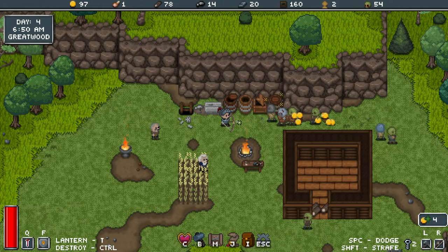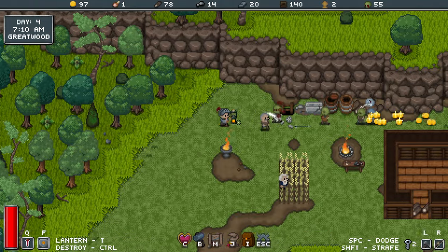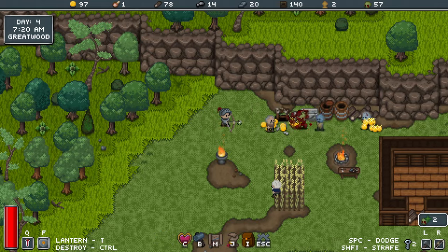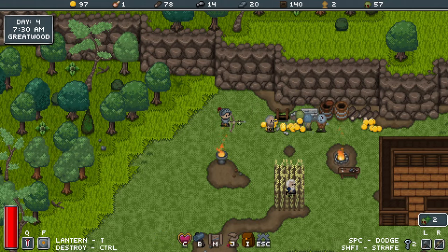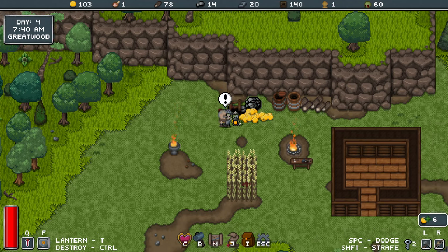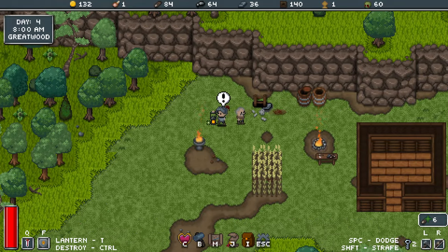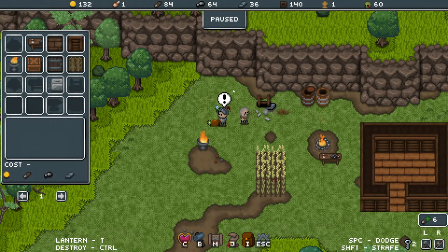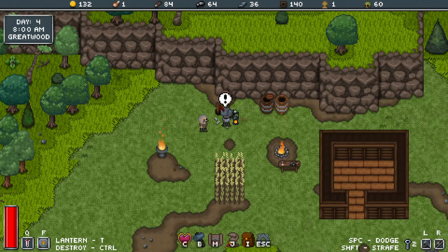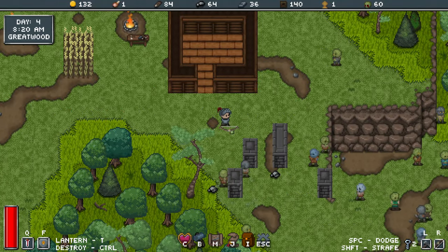Stop breaking my stuff! Good to know the NPCs can defend themselves and help defend your base. Oh no, they broke my mining table — that means I lost my NPC. Sorry. This was meant to be a weapon showcase but I think I'm going to need to do a little bit of rebuild. Except I don't have enough gold for that. Get off my walls!